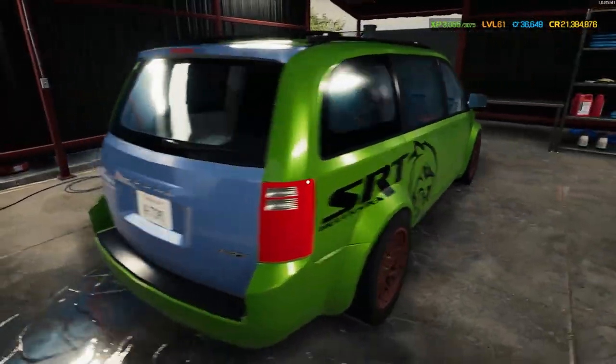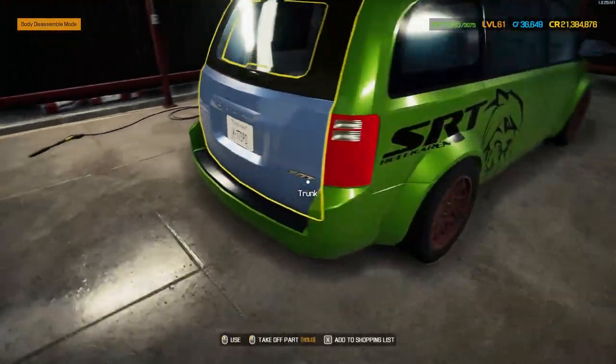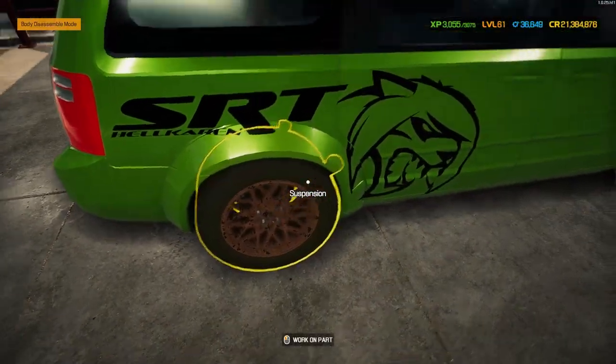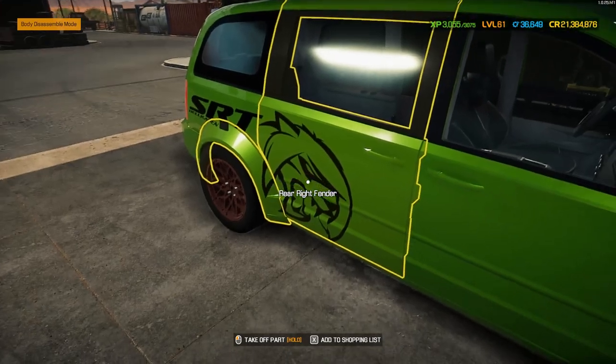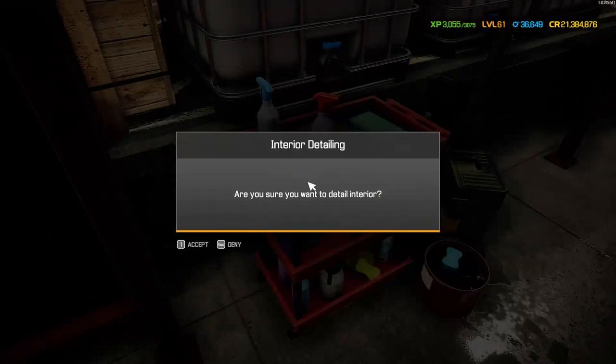The bodywork isn't too bad apart from that blue trunk. And there it is - Hell Karen, you can see it down the side: SRT Hell Karen. I don't quite know what to say about that, but it is what it is. Let's get the interior done, get it back on the lift, and get that supercharged V8 ripped out of there.